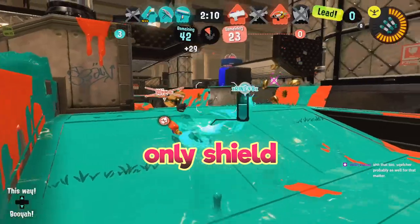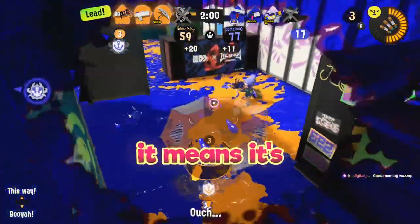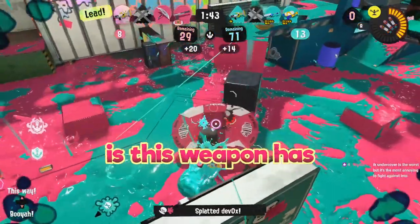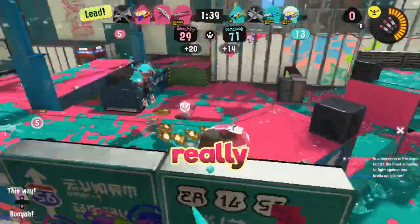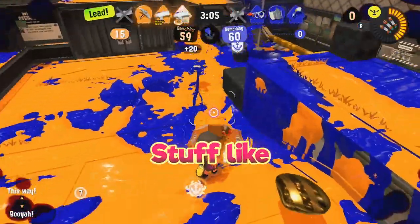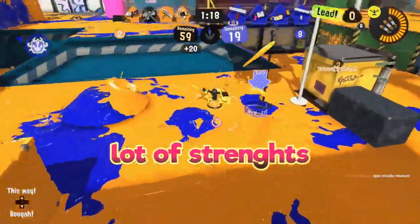Its second big issue is double-teaming. Umbrella can only shield one side, and when you're holding the shield you can only turn it very slowly. Because this weapon needs multiple shots to kill, it's really hard to fight two opponents coming at you from multiple angles, even more than most weapons. The last thing to note is this weapon has specific matchups, such as blasters or chargers, where shielding can be really unreliable because they'll either break it easily from a safe distance or be able to shoot around it. Against these weapons, closing the gap or avoiding where they patrol is incredibly important.